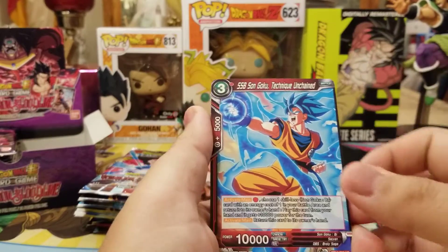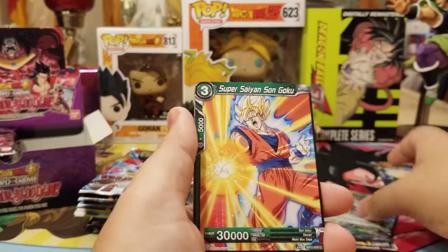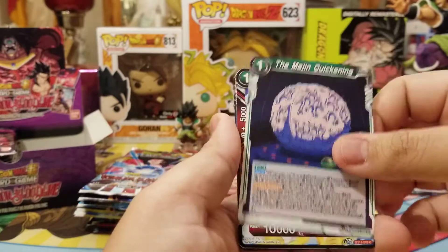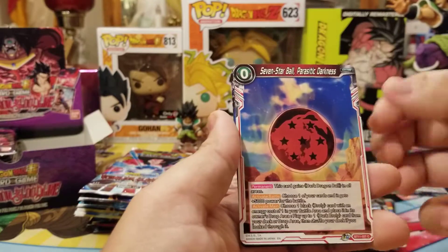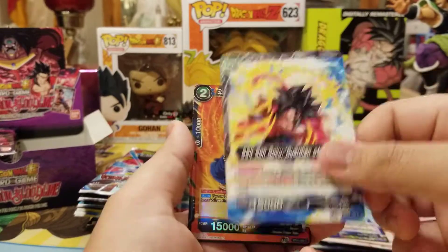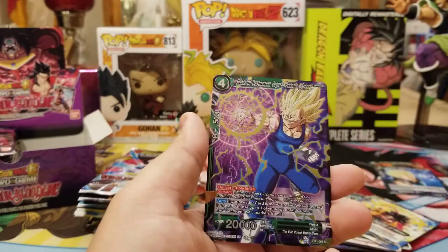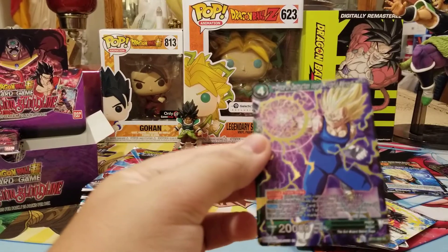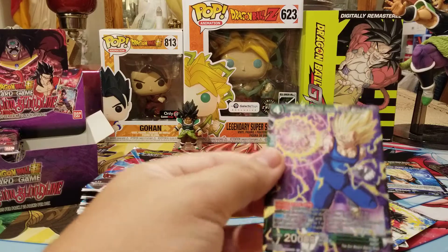We got SSB Goku, Dark Broly Leader, Super Saiyan Goku, Absorption, Super Saiyan Zen-O, Goku Awakening, Vegeta, Seven Star Ball, Baby, SS4 Zen-O, Goku foil, and Prince of Destruction Vegeta — Prideful Warrior SR.